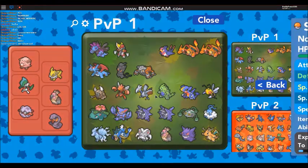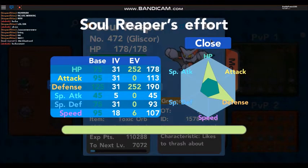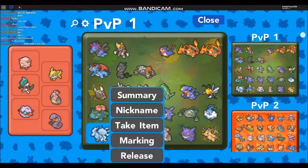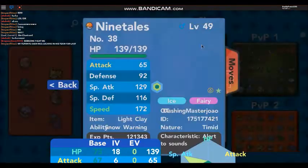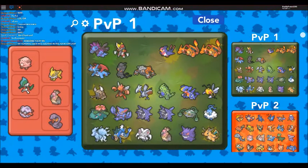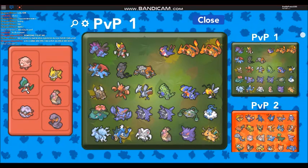Hidden ability Gliscor that someone gave me - I retrained that how I wanted it retrained, he's good. Mega Gyarados, obviously hidden ability Ninetales there as well. I do have a lot - obviously we've got Mega Scizor, Mega Venusaur, Mega Tyranitar, Mega Garchomp, both kinds of Charizards at the top.